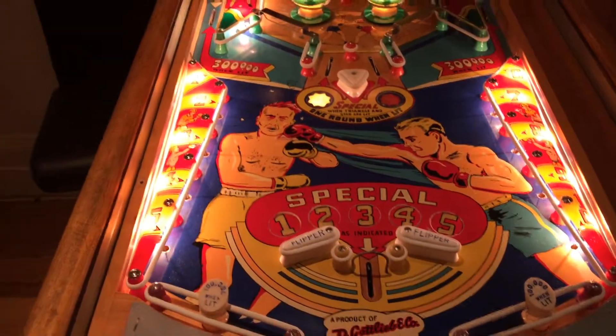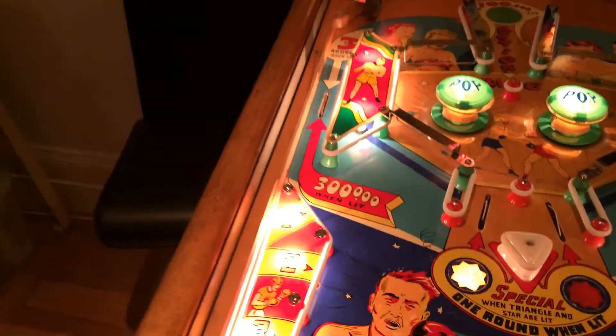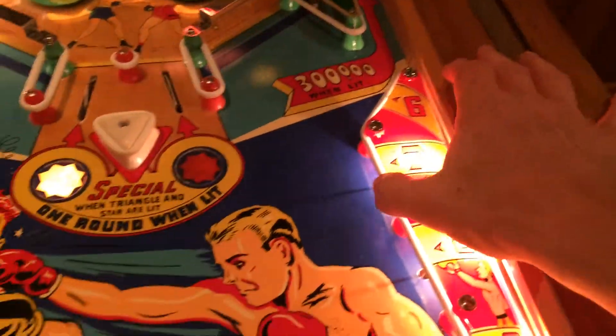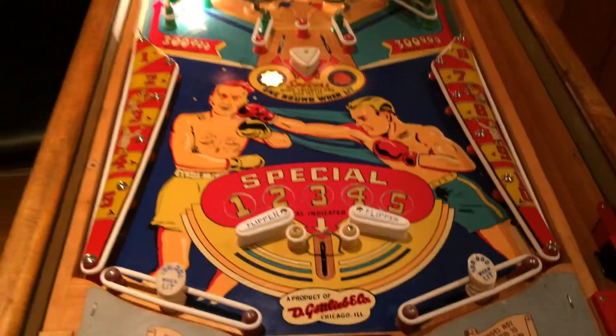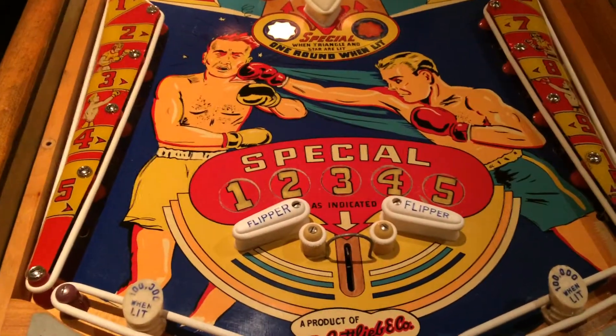You've got numbers here on the playfield. The object is to take them out. When all ten numbers are out and you've got a certain amount of rounds, you start getting specials down here.